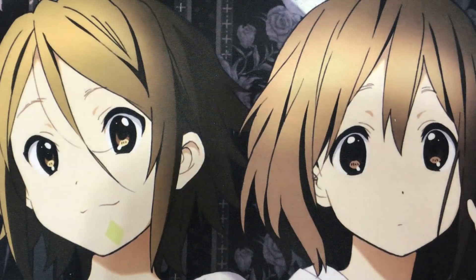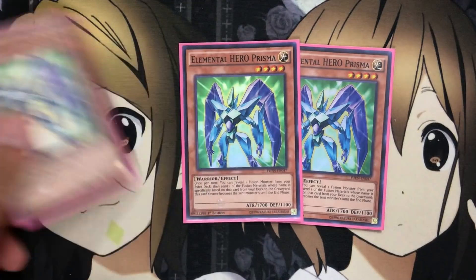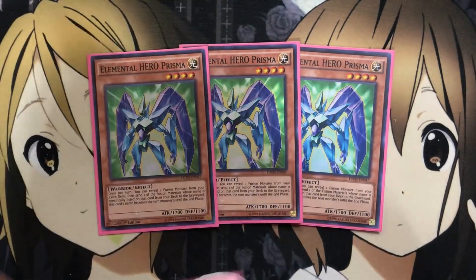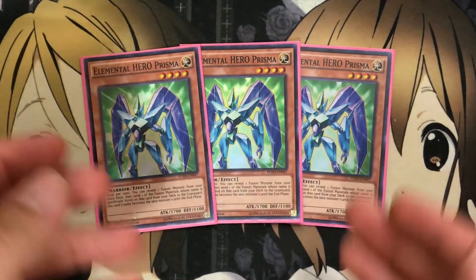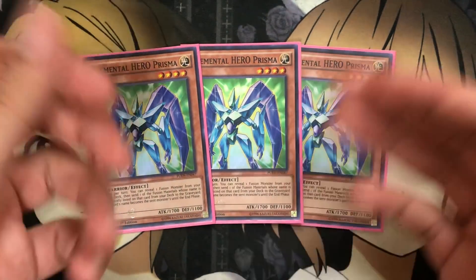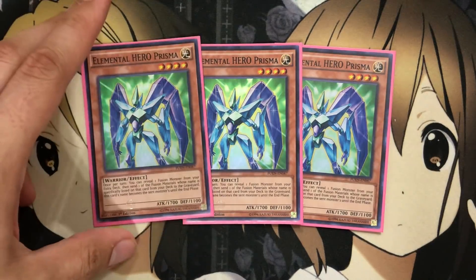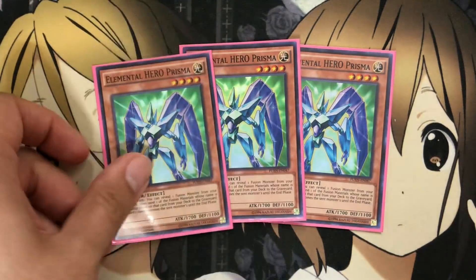I also run three Elemental Hero Prisma. With Prisma, you can take out maybe one of these if you wanted for an additional Solid Soldier and just run two of this. It helps because this deck is meant to be a pure Elemental Hero deck to get out your different fusion monsters. Prisma helps by sending Avion, Clayman, or any of the other ones listed in the fusion's name to the graveyard, so he takes on that name and you can use him for the fusion summons.